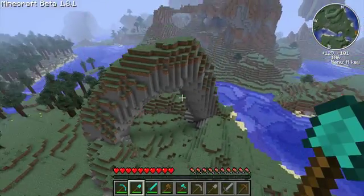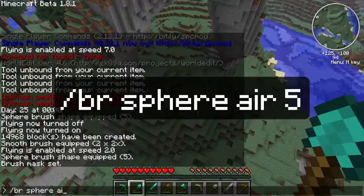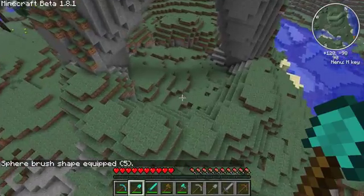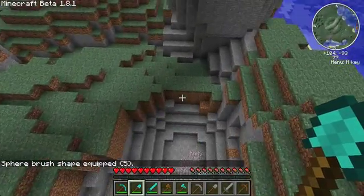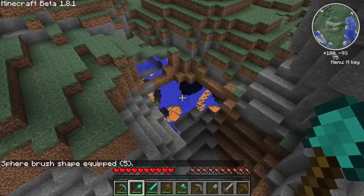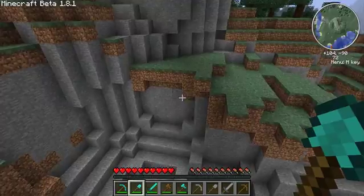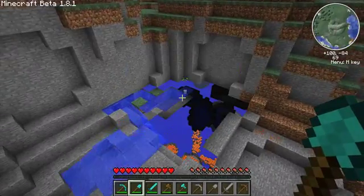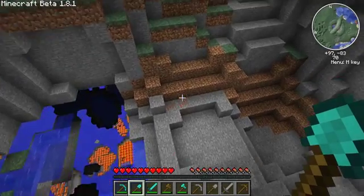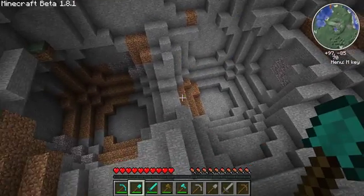Now take another tool and type BR sphere air 5. You don't need to mask anything this time, but remember to be careful and use the slash slash undo command. Now you're going to be carving out a little lake. It can be pretty small, deep, or whatever you want. It's just going to be in this little area. You don't have to make this, but I think it makes the arch look a lot better, especially because this is a rough element. Don't worry about what's inside your arch right now — we'll be fixing that later.